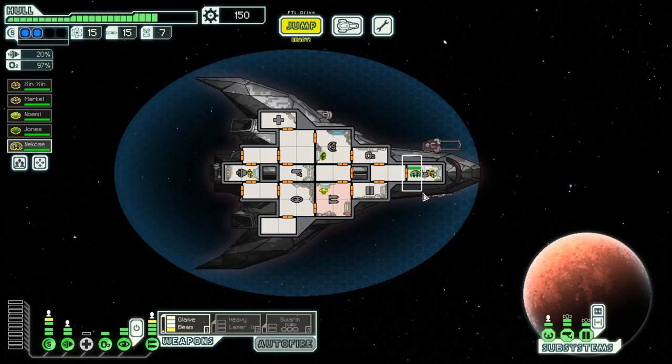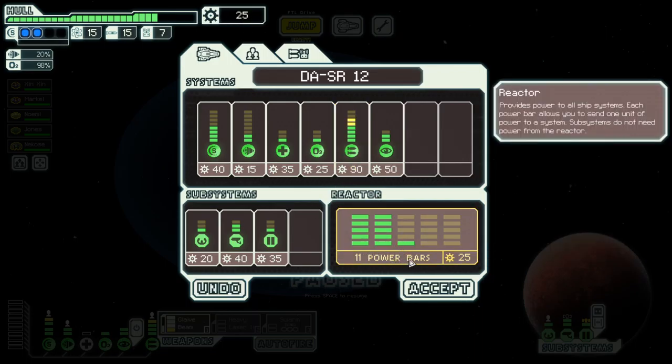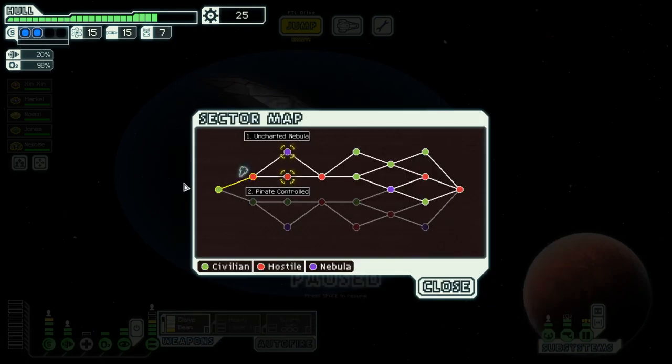We got an Angie — Angie is good, lots of blue options. Let's make this investment. And then let's see where we go next. I think pirate control is a good option. Until then, in the next episode — goodbye!